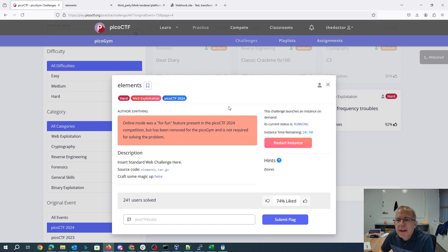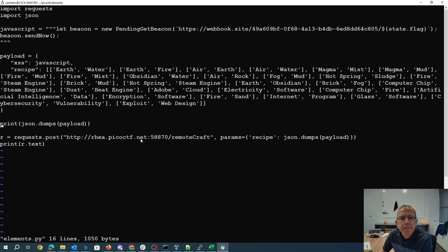I'm on port 54776. I'm going to do a request POST with my parameters being a recipe and this whole payload, which contains the JavaScript calling this PendingGetBeacon and the list of things we need to combine together, culminating with exploit and web design which is going to get us an XSS.